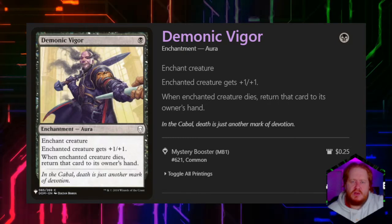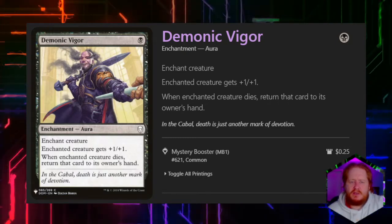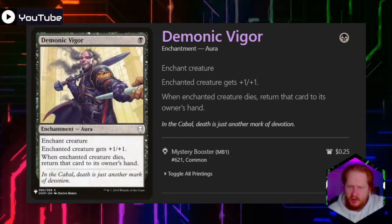Demonic Vigor for 1 black enchants a creature, gives it +1/+1, and when the creature would die, we return it to its owner's hand. This is just another protection card for our creatures.